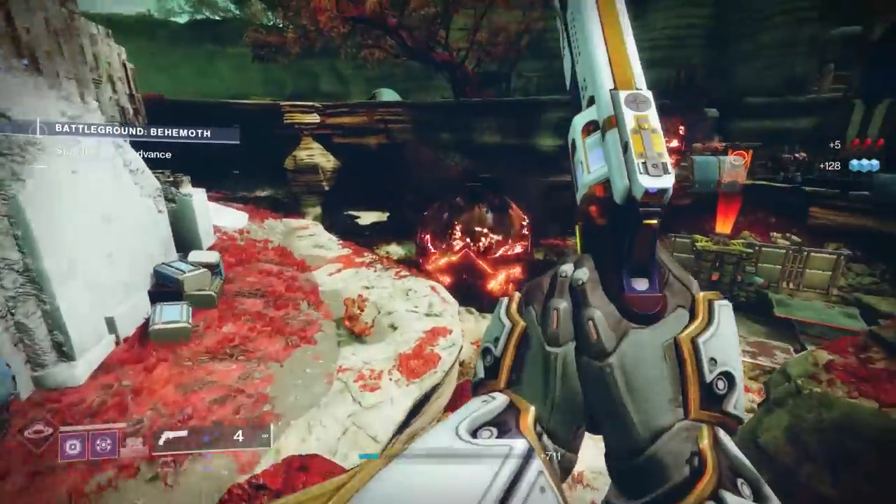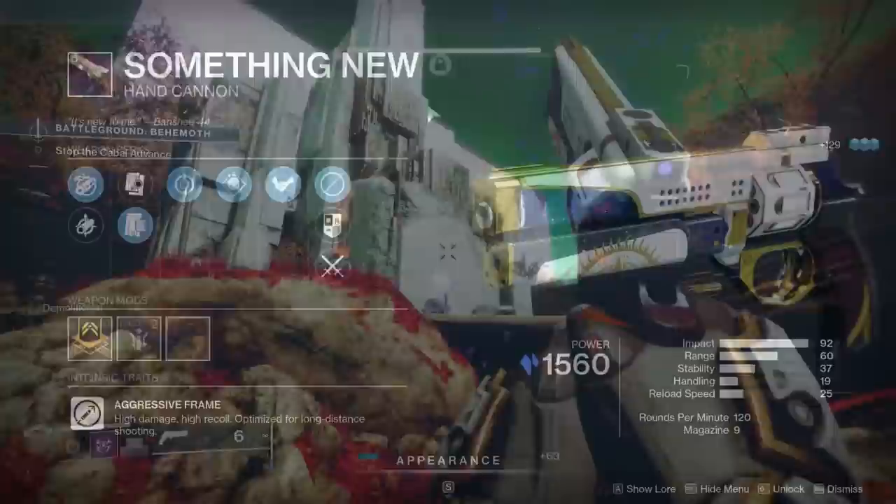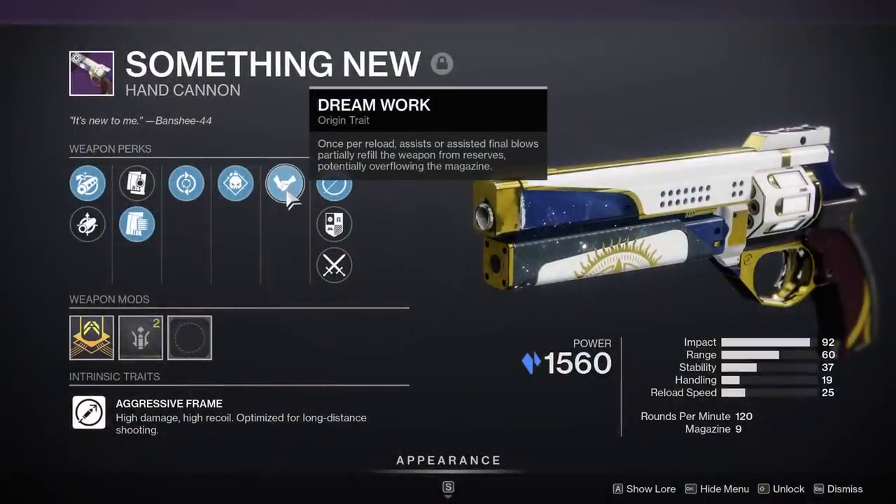The Something New is a 120 rounds-per-minute aggressive frame stasis hand cannon. We're going to take a look at the possible perks it can get and determine its best PvP and PvE god rolls. Let's start by looking at that new origin trait called Dream Work, which both weapons share.